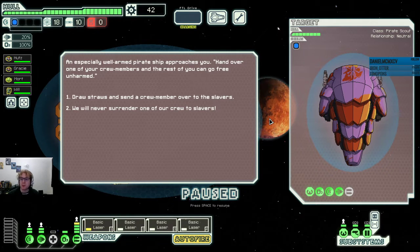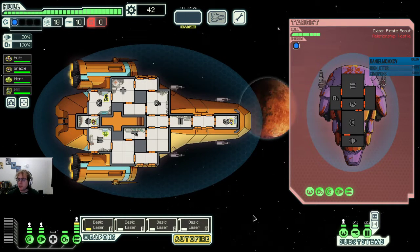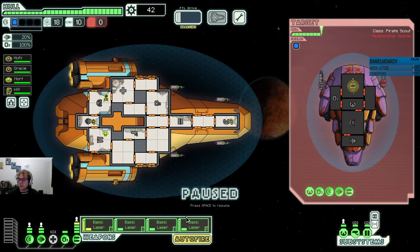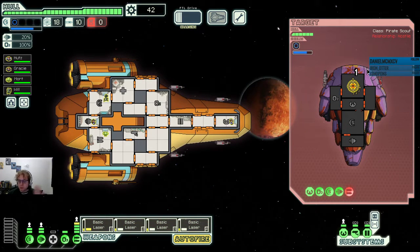Especially while a pirate ship approaches you: 'Hand over one of your crew members and the rest of you can go free.' No, you'll never surrender. So once again — heavy laser, basic laser. These are good interactions. We basically just want people to not have missiles, because if they have lasers, we tend to be able to manage them pretty easily. First laser always hits our shield, and then we disable the weapons. Easy peasy.